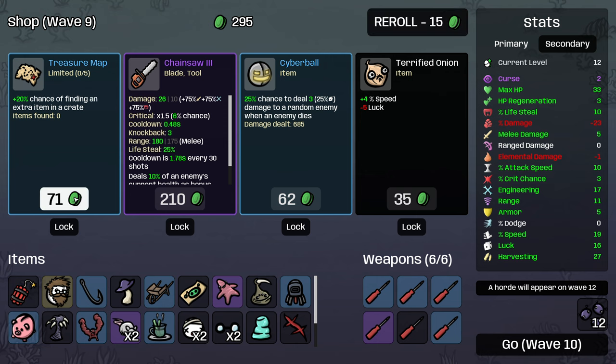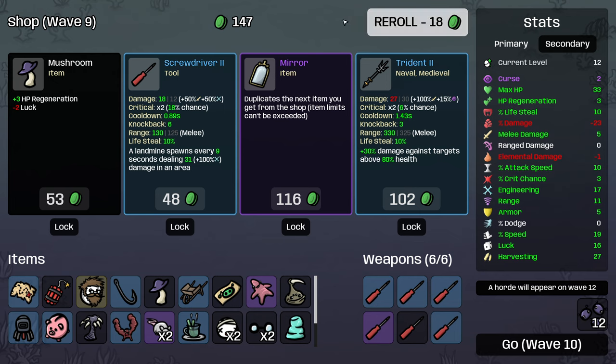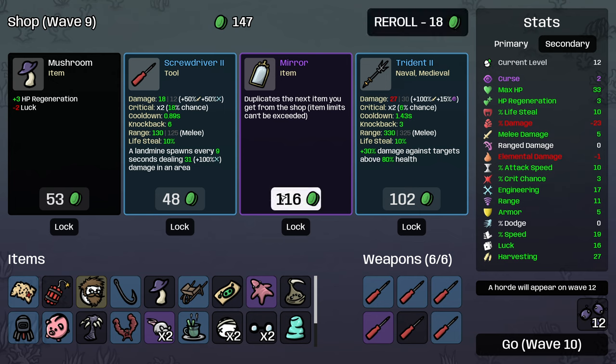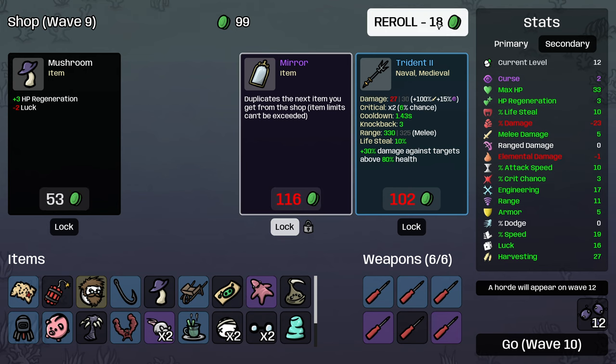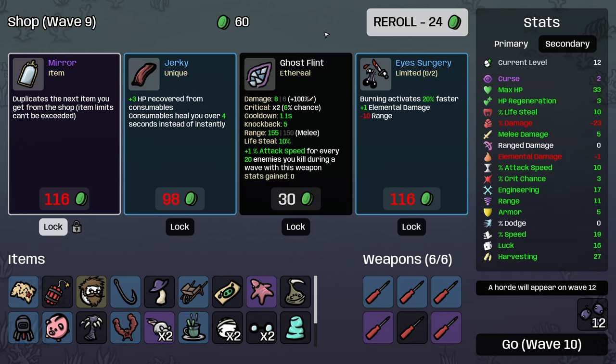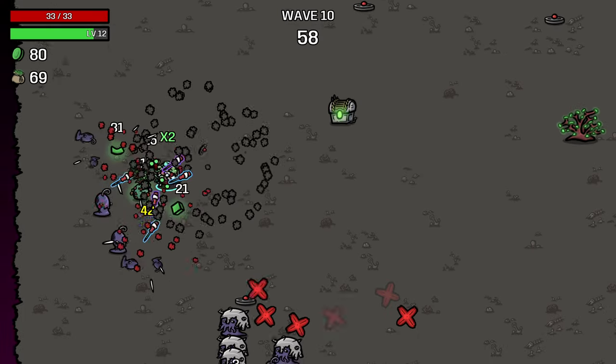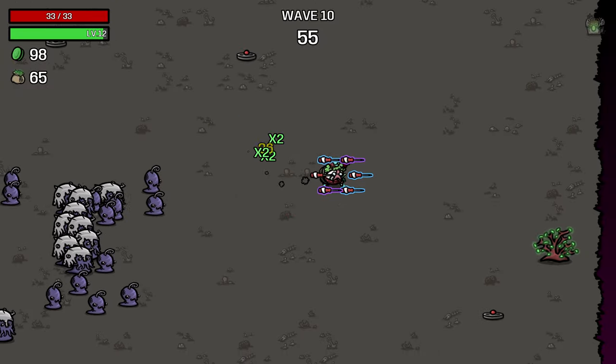20% chance to find an extra item in a crate - that's really good. Duplicate the next item you get from the shop. Okay, so I think I'm gonna go with screwdriver. I'll just buy. I'm gonna lock this in and try and get a better version of it. That's kind of interesting. I might try that out, actually. Let's lock those in and try and fishhook them. There's only a 20% chance, so we might have to wait a little bit on the mirror especially.